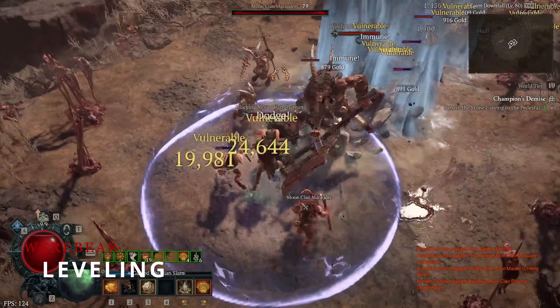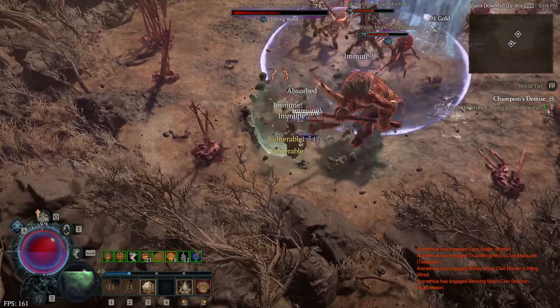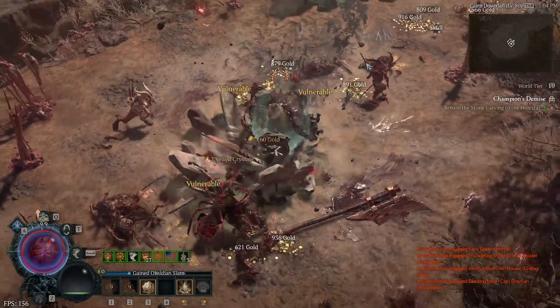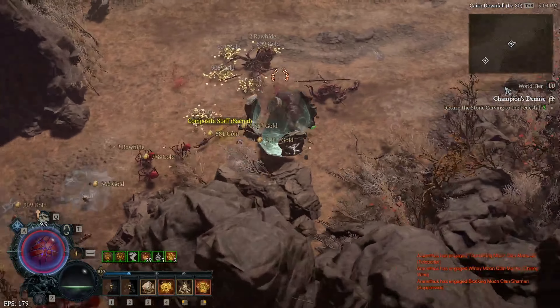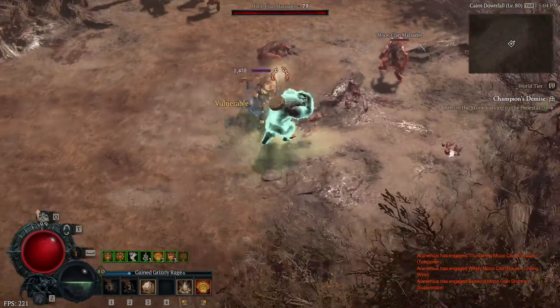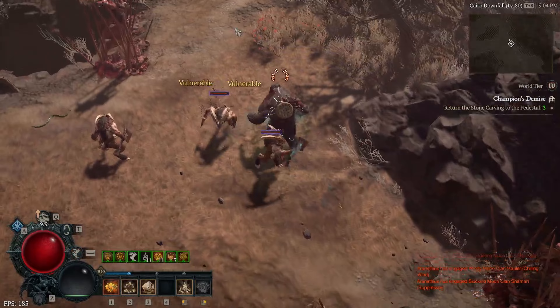For leveling, you can obviously play with anything you'd like, but as with everything in life, there's a better way to do it. Personally, I found Companions and Landslide to be the best early game leveling build, providing a rolling roughly 20-second cooldown to kill most things. It also offers a smooth transition into Trample Slide once you drop Aspect of the Trample Dirt and Aspect of the Aftershock.